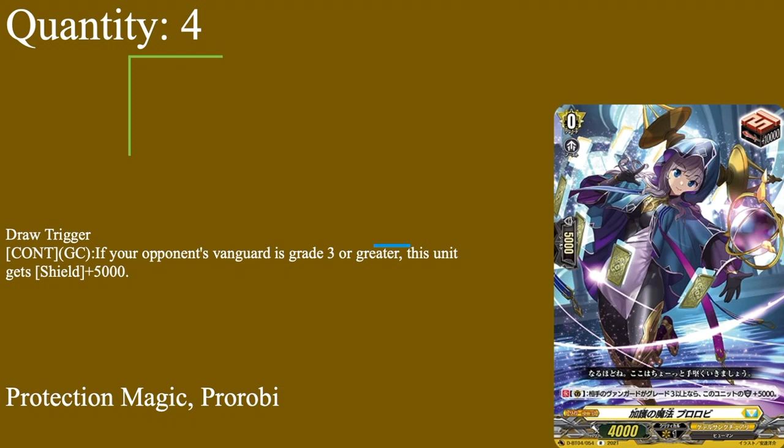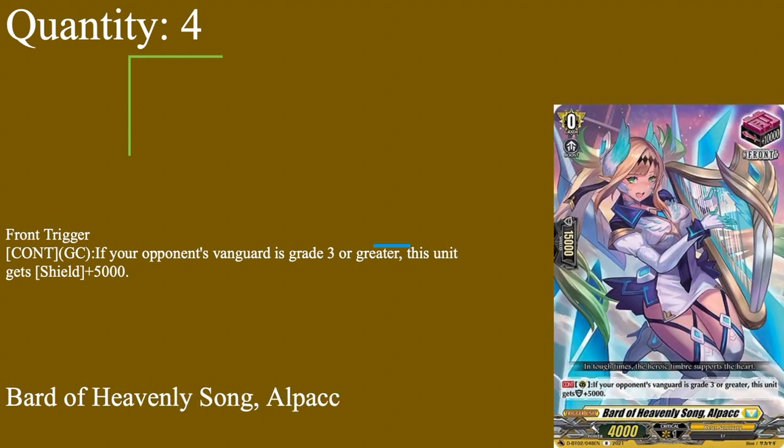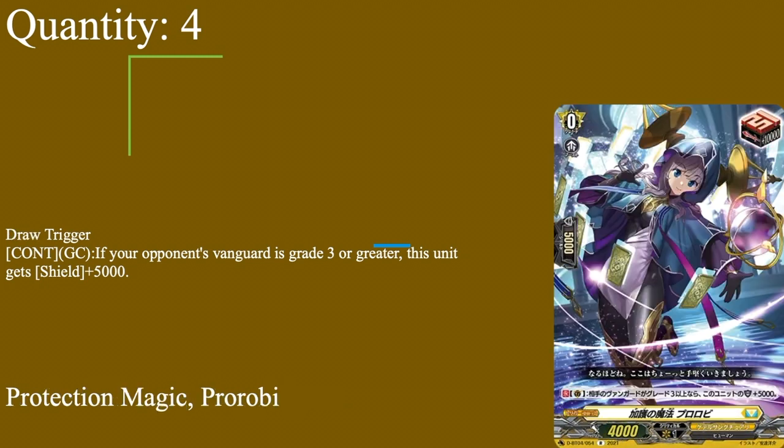We run four draw triggers: Protection Magic Pro-B, 5k shield, grade zero boost, 4k base, draw trigger. Continuous on guard circle: if your opponent's vanguard is grade three or greater, gets plus 5k shield. Same ability as the front trigger, Bard of Heavenly Song — they both share that skill. This is a 20k shield and that is a 10k shield at grade three, which is really helpful if you're going second and your opponent tries to rush you.